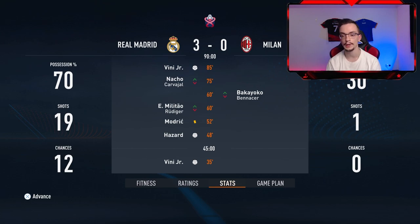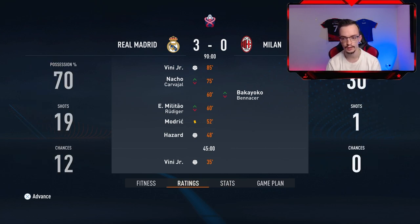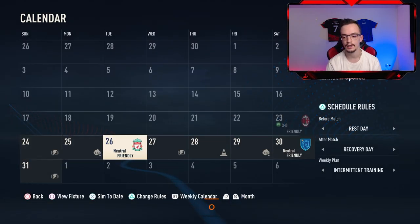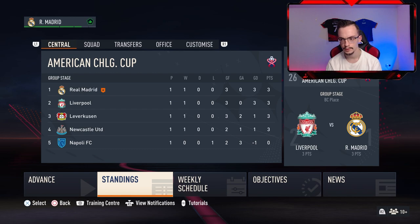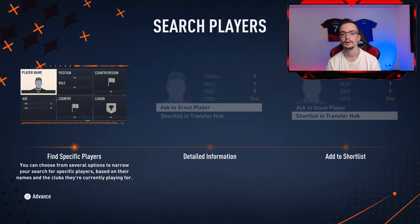Vinicius scored yet another goal, and the player of the match is Vinicius Junior with a 10 score. Hazard got 1 goal and Vinicius 2 goals. Looking at the standings, we are in first place while Liverpool is in second.